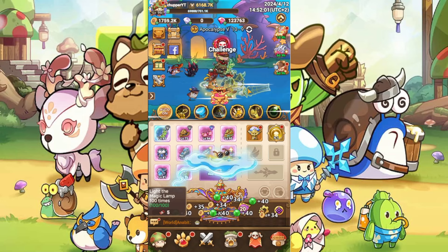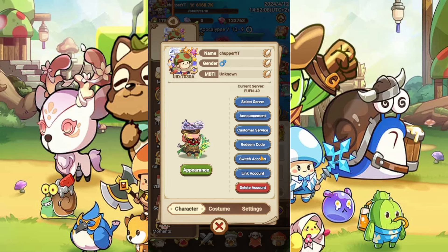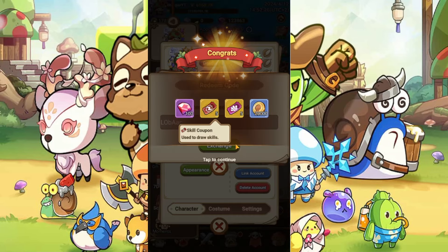So we start with the code. Press on the avatar at the top left, and after that press again on your avatar. Then we have redeem codes here. The code is going to be exactly as on the screen: L-O-P-A-A-C. After that just press exchange, and we got some diamonds and some tickets as well.